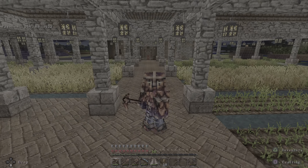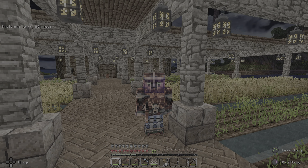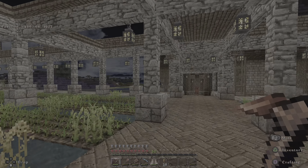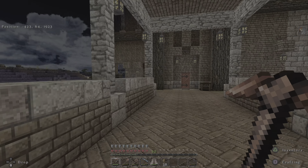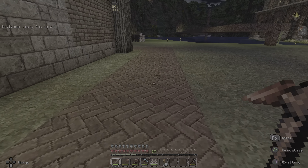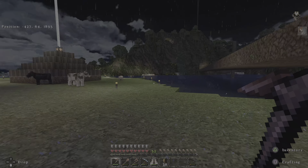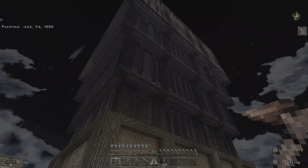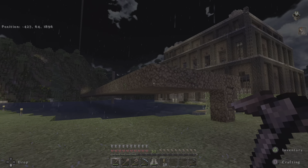Hello everybody, this is Red Sea of Red Sea Gaming, and Merry Christmas to you all. I just got the garden finished — as you can see, I have decorated the entire area around the clay factory. I used the clay factory a bit today, and as you can see I got clay brick roads and it's looking very nice. It no longer looks like a wasteland with all the stone visible, and at least this building is completed.